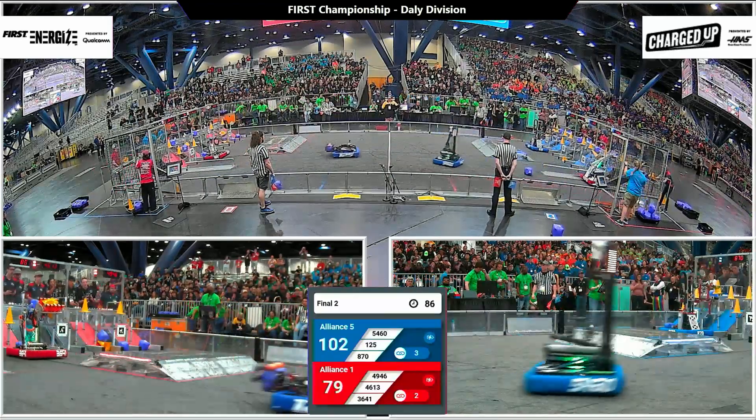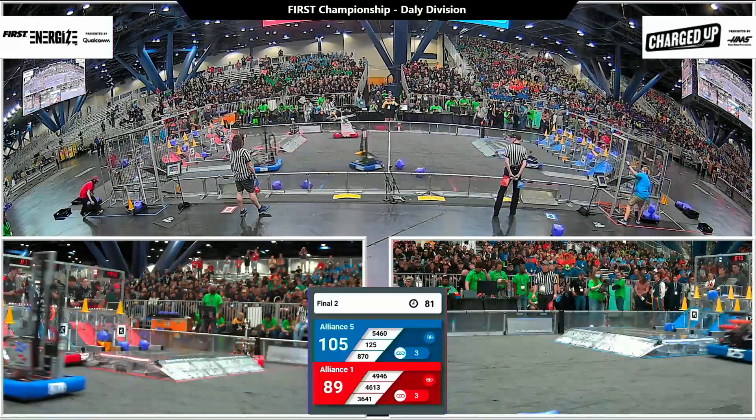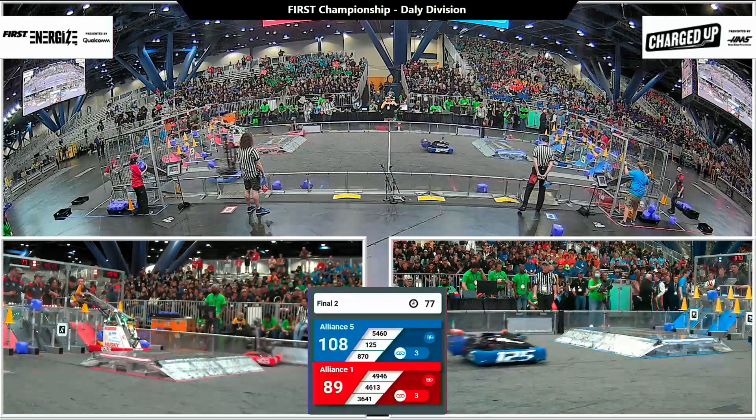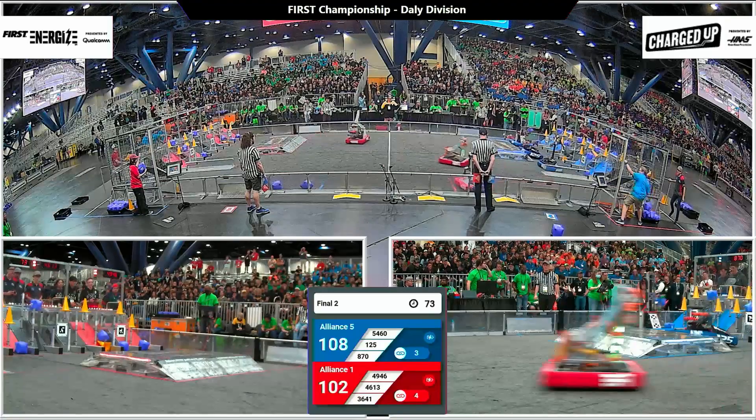79 points on the board so far for Red, but the Blue Alliance, with a minute and a half left to play, has cracked triple digits. Three links up so far, and in comes the Strike Zone machine. For the first time, trying to place that cone — not a success.